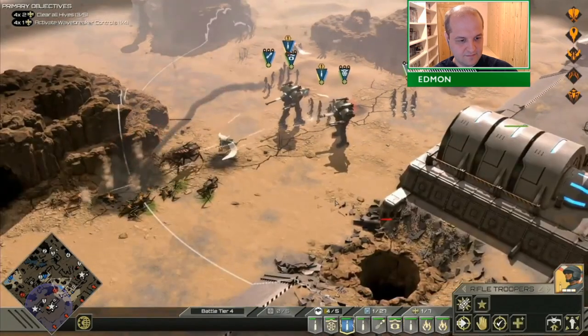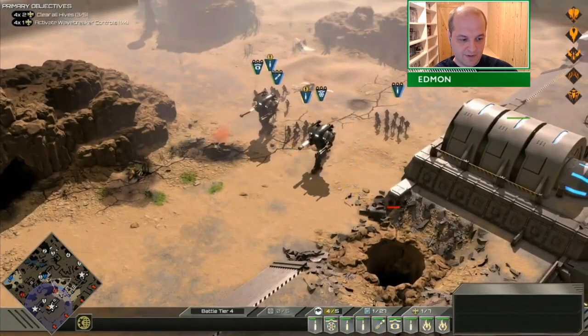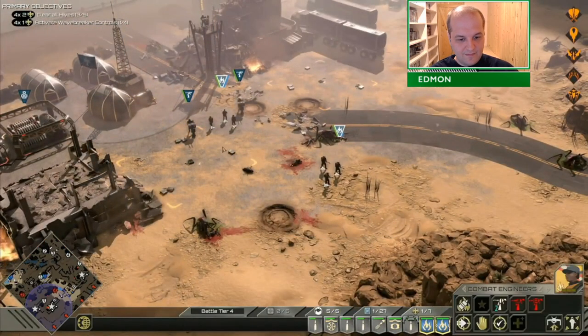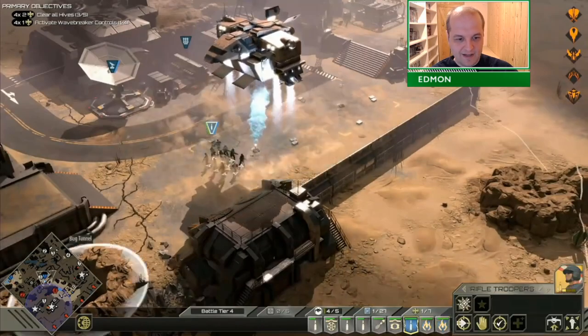I've got some units in the backfield — this is where I was going to bring my final army together to push through the objective and the last objective, to end the stream on time. But just as I'm ordering these guys to leave, that tanker bug appears, and I'm like... oh dear.